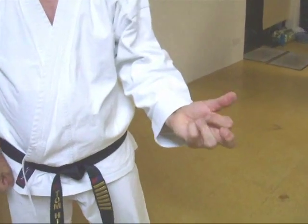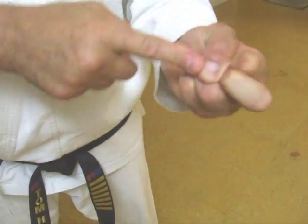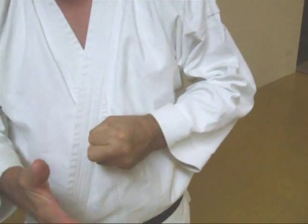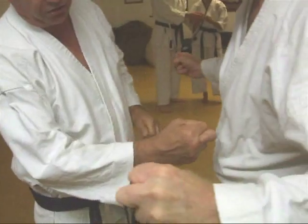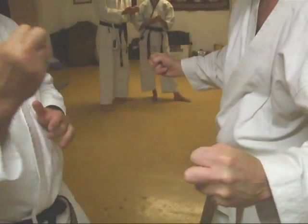Bring an old fist, but almost squeeze that finger out with those two, then jam the thumb behind it. Now, if you hit really hard with this you'll break your own finger, but this solid lump is harder than his ribs. Simon will tell you, you don't want to take too much of that.